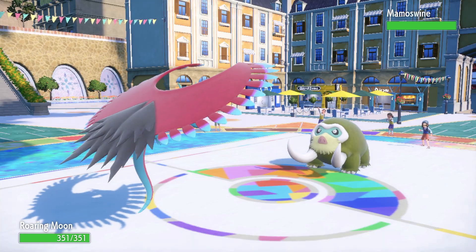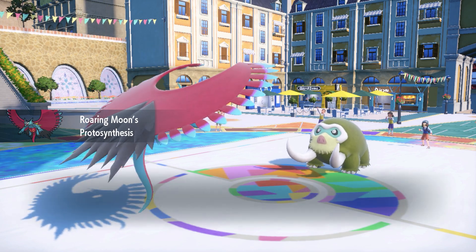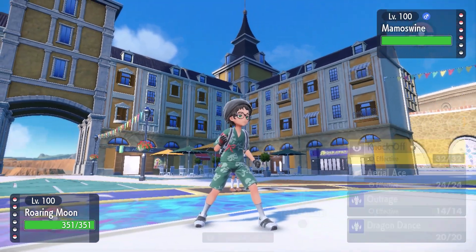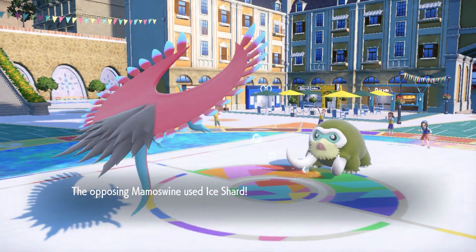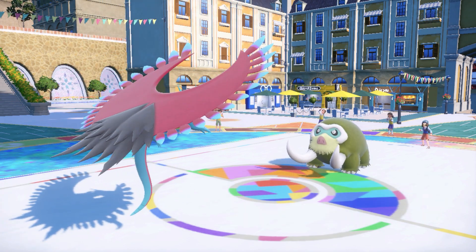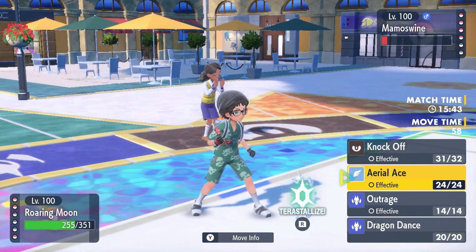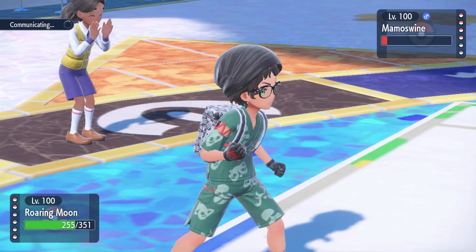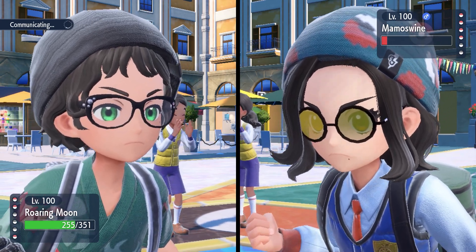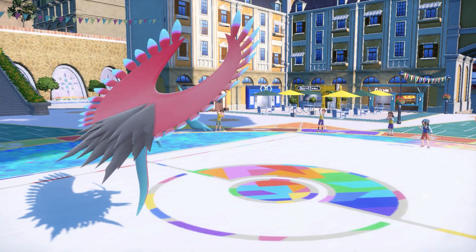A lot of Mamoswines run sash, so I don't want to go out to Gold Dango and just lose it right away. I go out to Roaring Moon behind the reflect. I'm thinking about Dragon Dance but I'm not sure if they have Ice Shard - which they do - so icicle crash into Ice Shard would have just lost Roaring Moon. So I have to just knock off. I can see it's assault vest. I click aerial ace on the switch anticipating a potential switch.